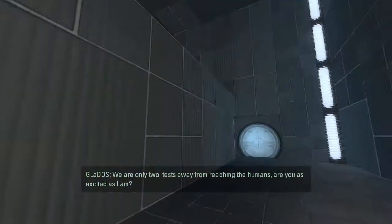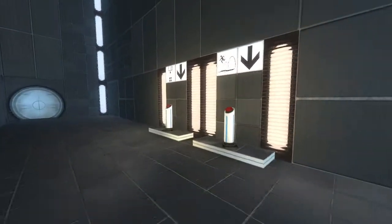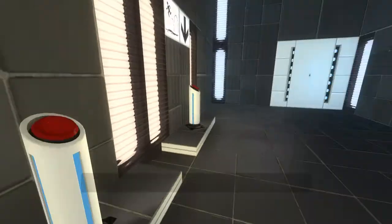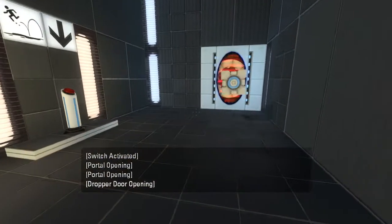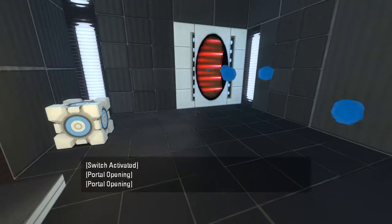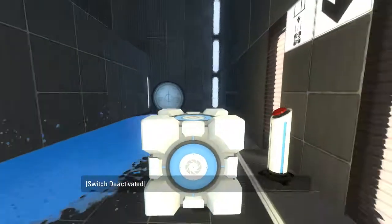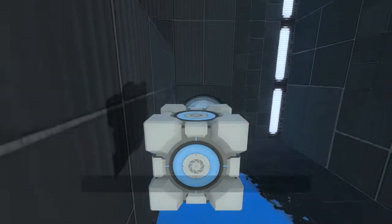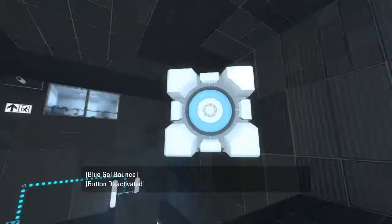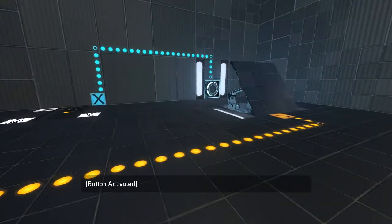Are you as excited as I am? I'm actually less excited than you, GLaDOS, unfortunately. So yeah, we've got a Portal thingy there. We push the button, and a thing comes out of the Portal, and then the Portal goes away. Not exactly a Mono Portal just yet, but it seems that this is just a little tutorialization chamber that introduces us to the fact that we don't have a Portal Gun. Personally, I don't really think that that sort of tutorialization chamber is necessary.